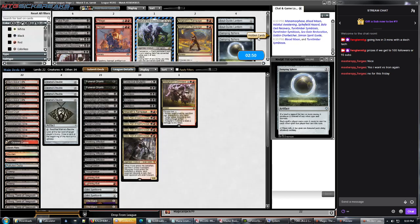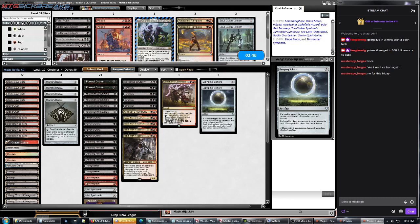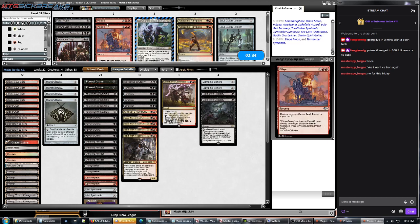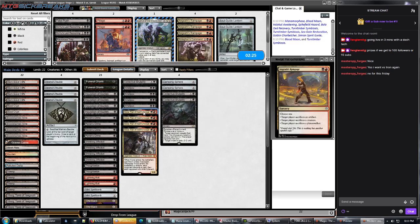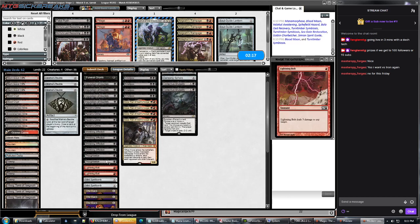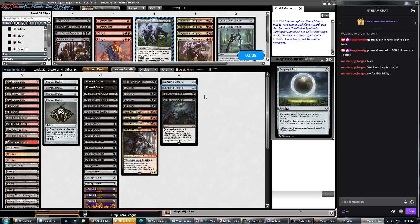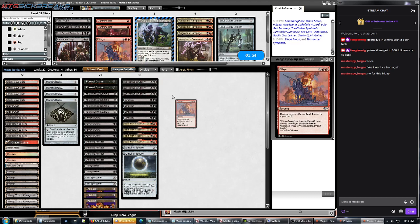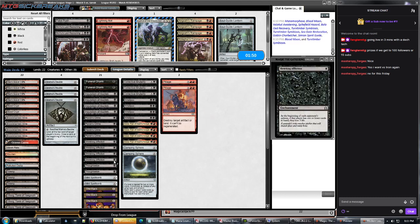So this is a spell-based combo deck, so Damping Sphere goes in. Collective Brutality to Duress his hand. Hulligan's Command's not good — it's too slow. Grouse Rampage doesn't do much. Lightning Bolt doesn't interact. I don't know if I bring Pillage in to try and destroy his lands, but I think Pillage is better than Spellbomb.